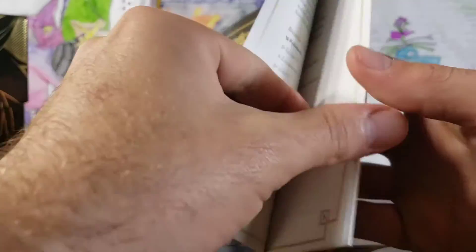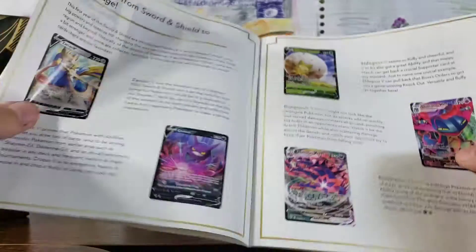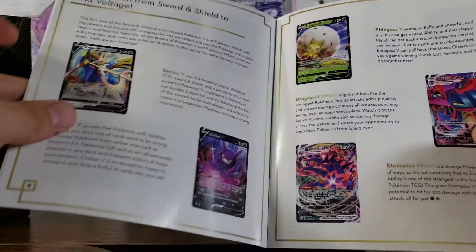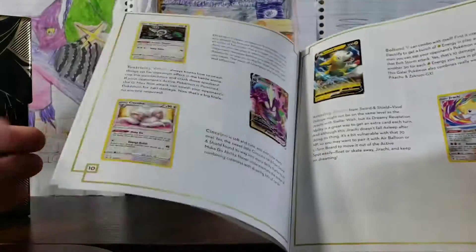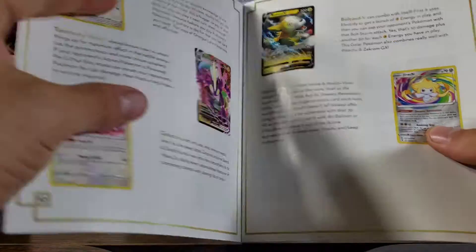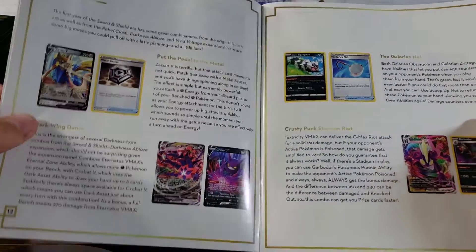We are getting our learn on with Stock Gamers. This is magnificent. Inside the checklist we can see Eternatus, Toxtricity, Oranguru, Jirachi, Bolt Hand, Crobat, Metal Saucer, and Zacian.